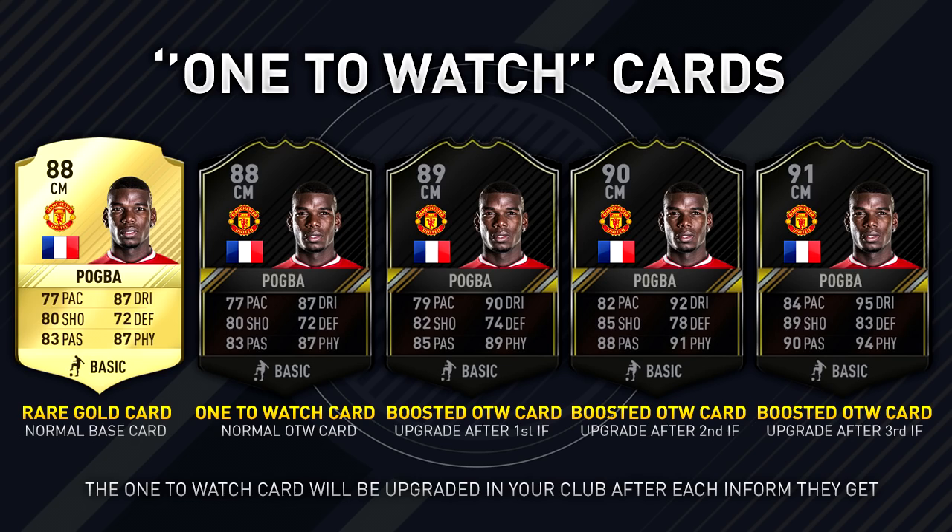You can see the normal gold base card and also the One to Watch card on screen. You're going to be able to get these in packs, and on the transfer market they're going to have exactly the same rating and stats as the normal card — for example the first One to Watch card of Paul Pogba has the same rating and stats as his normal base card. However, if that player gets an inform, that One to Watch card in your club will be boosted up.